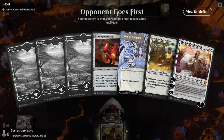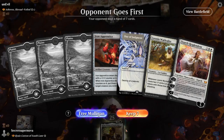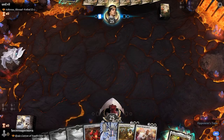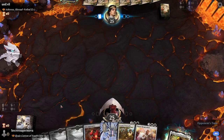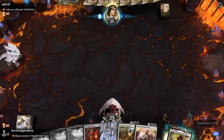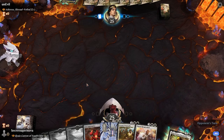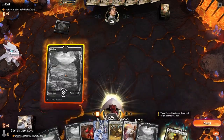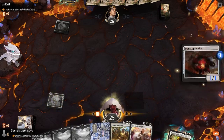Game 3 - our hand is very interesting with Iron Apprentice, but we have a lot of land to get Rosie Cotton, so I think we'll keep it. We're going against Aetheros - that's just a bunch of kill and he gets to bring our stuff back. That's going to be really annoying if he gets it out quick enough. He plays Cosmos Elixir first - gains a life, that's fine. We go Iron Apprentice and sort out our hand.